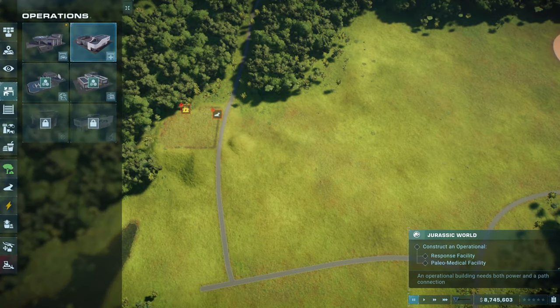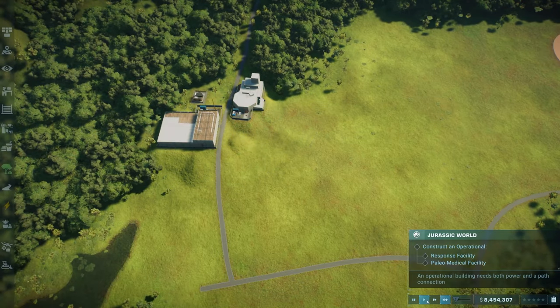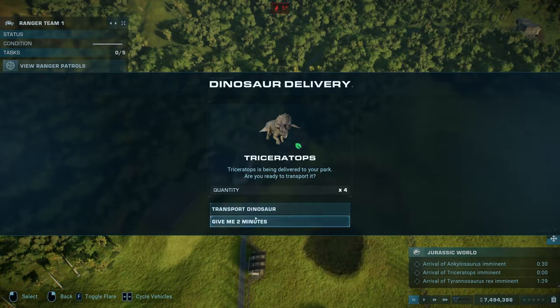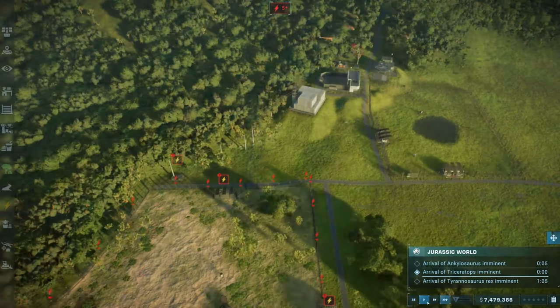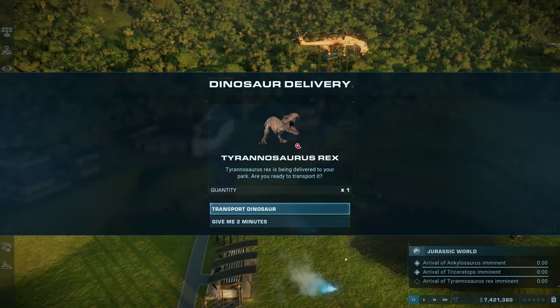You can then place them near the arrival point for initial faster gameplay, or start from the edge of the map. Next, three dino species will be delivered: the Ankylosaurus and the Triceratops, which can be enclosed together, as well as a T-Rex.